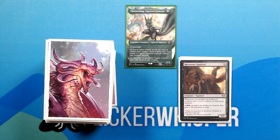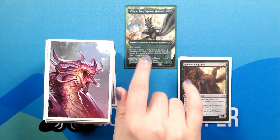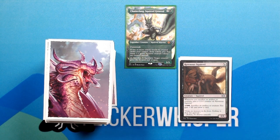Ravenous Squirrel — hybrid black/green for a 1/1 Creature Squirrel. Whenever you sacrifice an artifact or creature, put a +1/+1 counter on Ravenous Squirrel. One black/green, one black/green: sacrifice an artifact or creature — you gain 1 life and draw a card. This one's a nice little interaction with Chatterfang, where it just gets bigger and bigger every time you activate Chatterfang's ability.